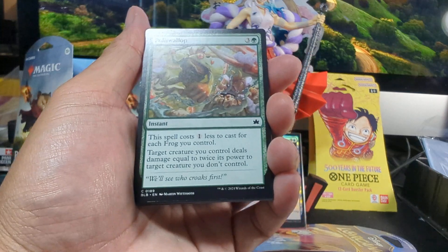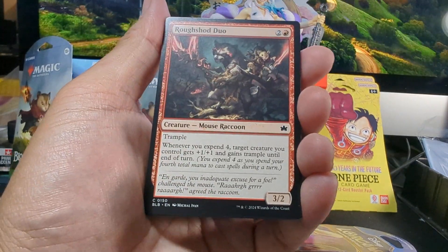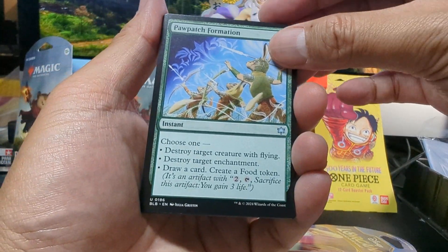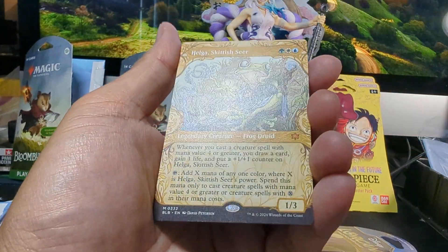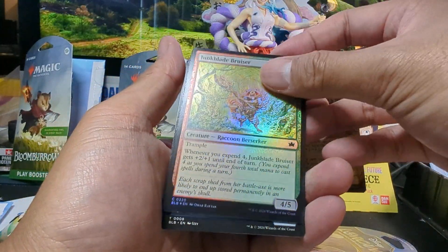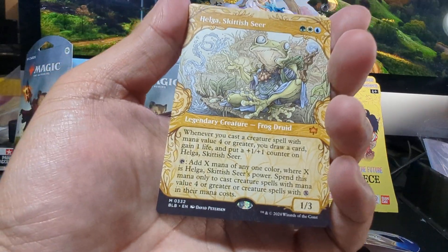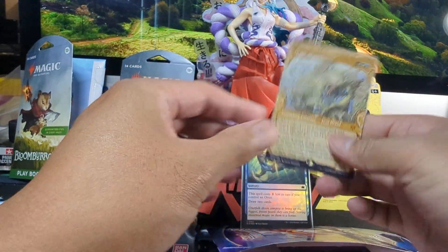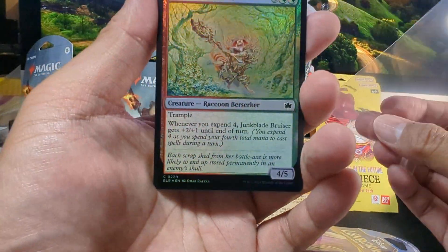Second pack — Bloomburrow. Bone Bind Orator, I got a Polywallop, Run Away Together — this is nice artwork, look at that — Bladed Provisioner, Roughshod Duo, Junkblade Bruiser, Uncharted Haven — some really great art on these Magic cards. Pop Hatch Formation, Bonecash Overseer, The Caretaker's Talent. And then — full art — Helga Skittish Seer! Followed by a foil Junkblade Bruiser and Splash Slasher. Let's leave up these two cards: full art Helga Skittish Seer and the shiny foil Junkblade Bruiser — like a raccoon.